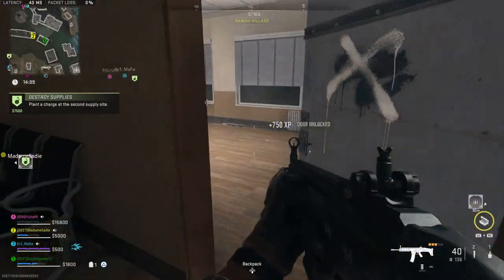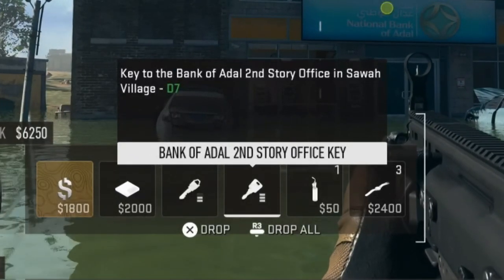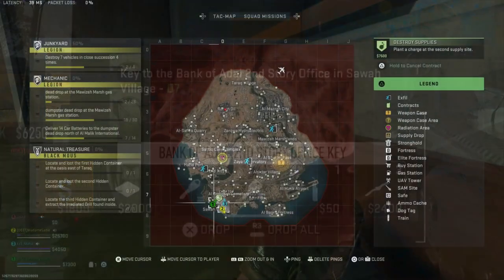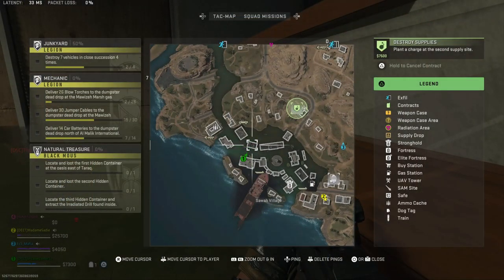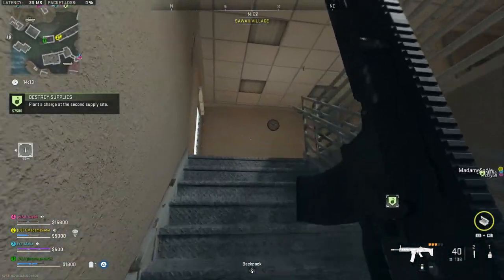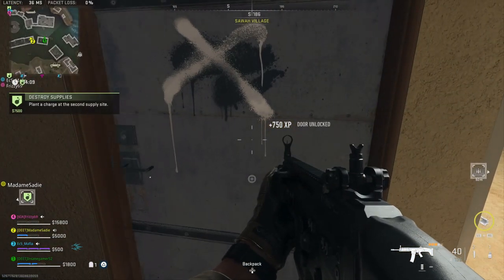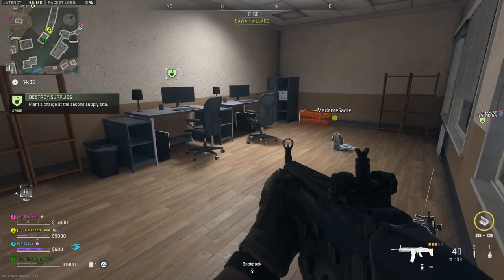The next locked key location is the Bank of Adal second-story office. The description says it's a key to the Bank of Adal second-story office in Sawa Village in D7. You need to go to this building in the middle of the village. Coming from the main road, head into the bank and take the stairs on your left to reach the second floor. The locked office will be right next to the staircase. Open it up and you'll get a supply box, three computers, and some other valuable loot like an encrypted hard drive.